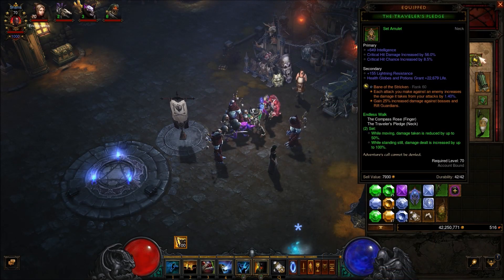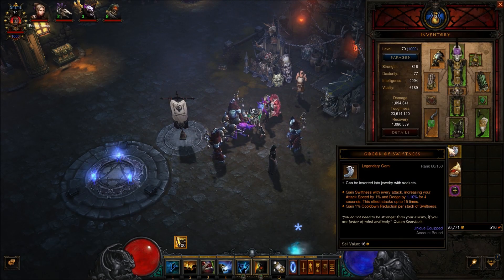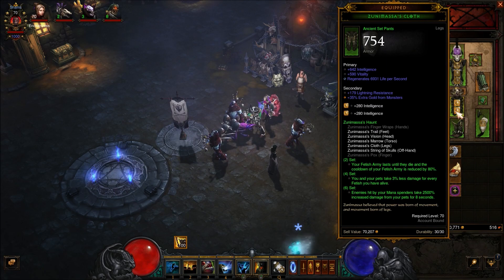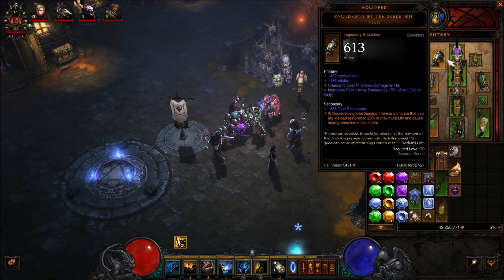On to the set bonuses. We're going to be using the Traveler's Pledge and the Compass Rose for the Endless Walk set. We're using an offhand — Zunimasa's String of Skulls — and then we are using Zunimasa's boots as well as the pants, the chest armor, and the helmet.